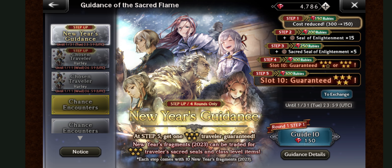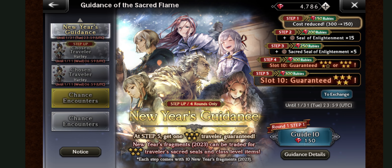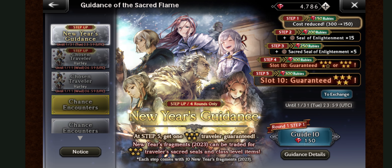Happy New Year everyone, welcome to another Champions of the Continent draw. We have a New Year's banner here that has five steps and it's all free rubies — meaning ones you don't have to actually buy. Since this one is free and I have four thousand, I said I might as well go for it.